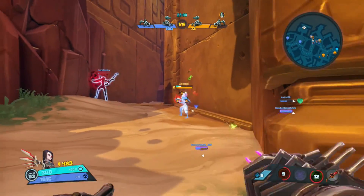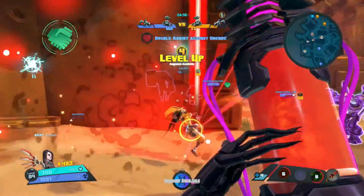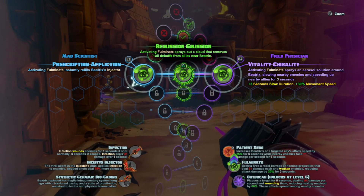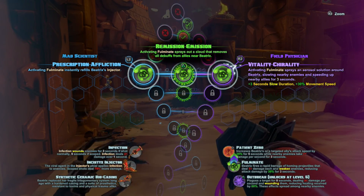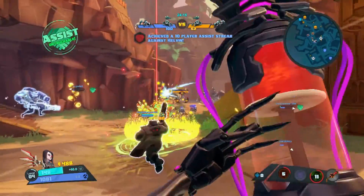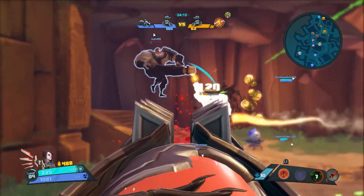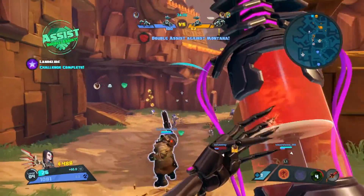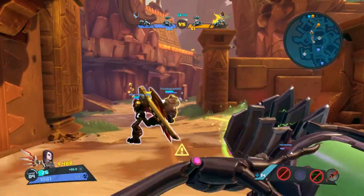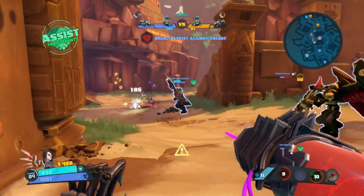Her ultimate is called Outbreak. She will plague a target for 8 seconds, dealing them a small amount of damage per second. But importantly, Outbreak also wounds them, meaning they receive 60% less healing than they normally would. That is amazingly effective to counter burst healers like Alani. If you target someone with Outbreak and Alani goes to heal them while they're infected, they hardly recover any health. It's really astounding.